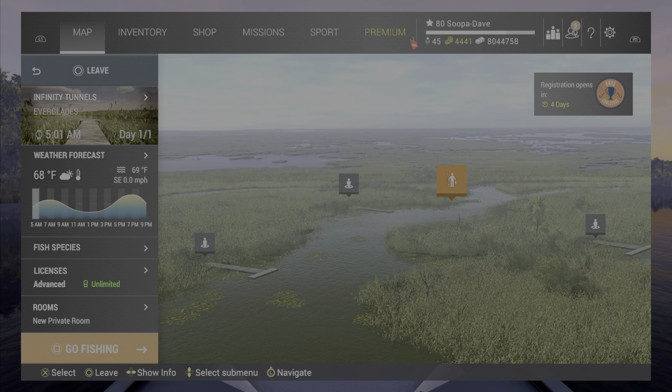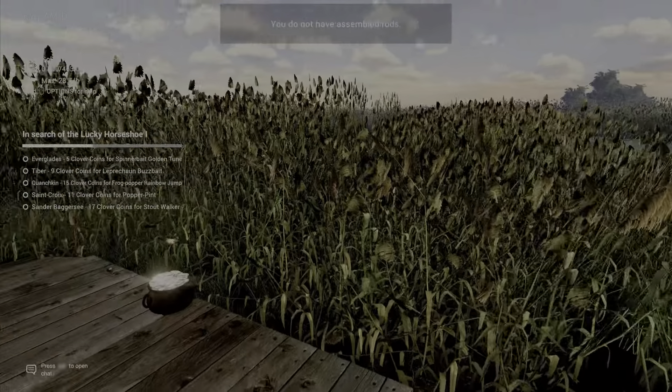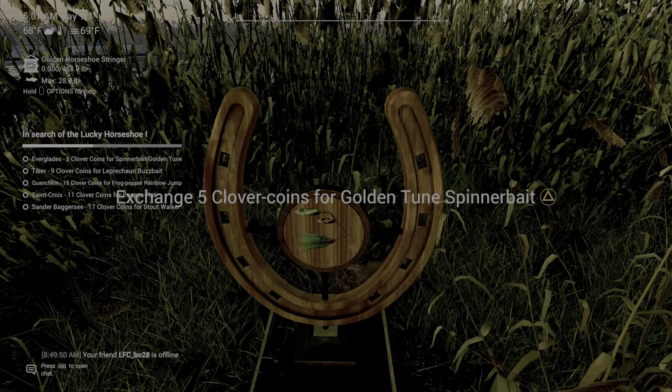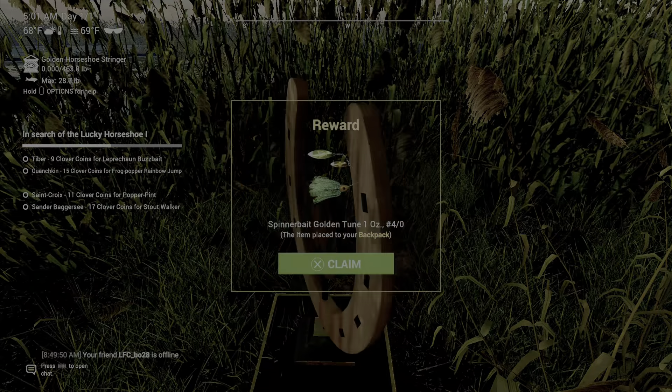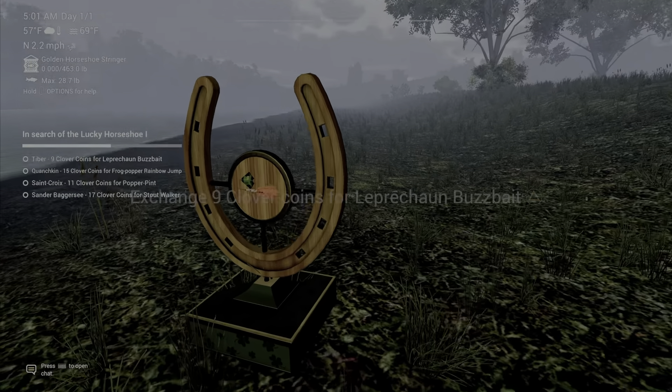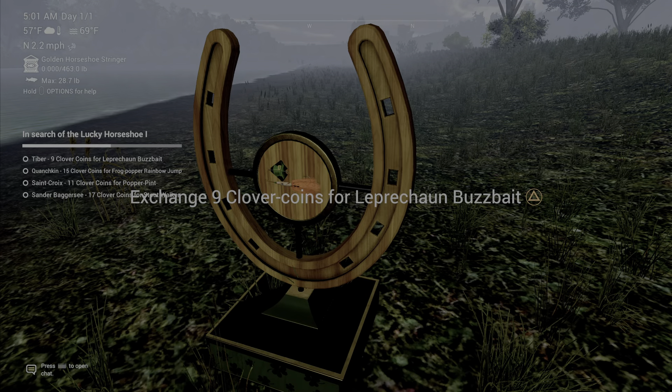At the Everglades, spawn at Infinity Tunnels and turn around for your Golden Tune Spinnerbait. At Tiber River, spawn at Twisty Tiber Boat Dock for your Leprechaun Buzz Bait.